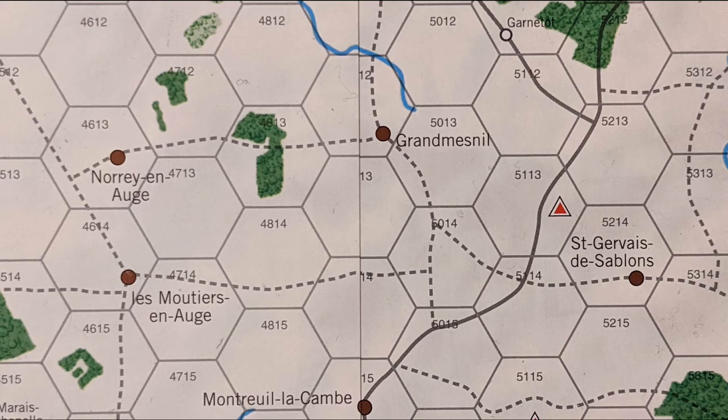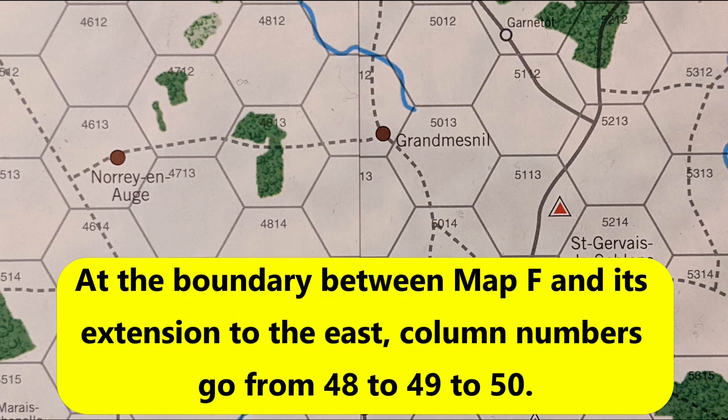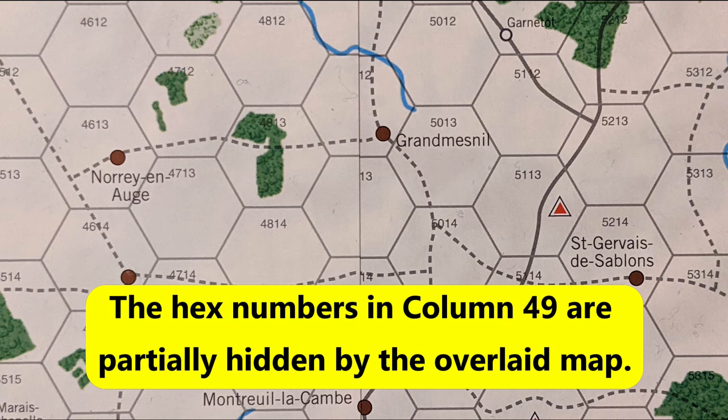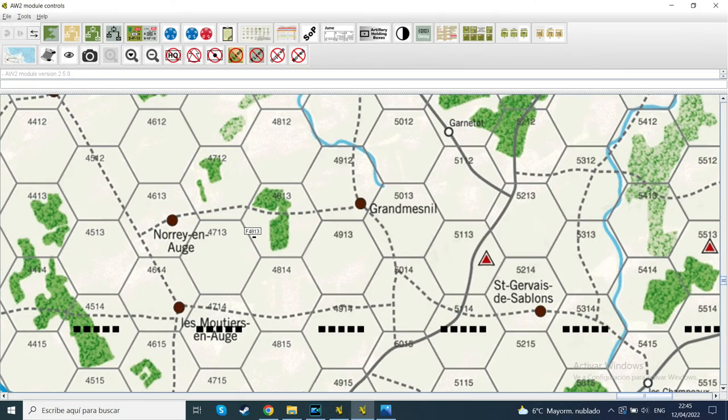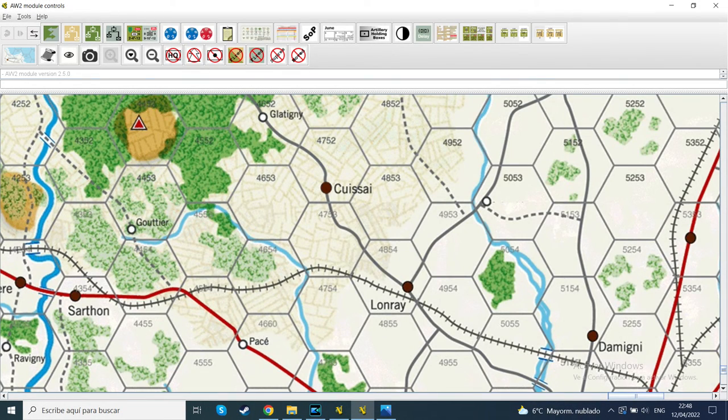None of this applies to the boundaries between map F and its two extensions. There is no reset, and hex numbers should continue across both boundaries. Unfortunately, there were similar printing problems, but they shouldn't be difficult to overcome. Here is the boundary between map F and its extension to the east, as it appears on the physical battlefield map, and here is how it should look according to this image from Vassal. Here is the boundary with the extension to the south, and another Vassal image with the correct numbering. Now that you know how things should look, you won't have any problems finding hexes on map F.